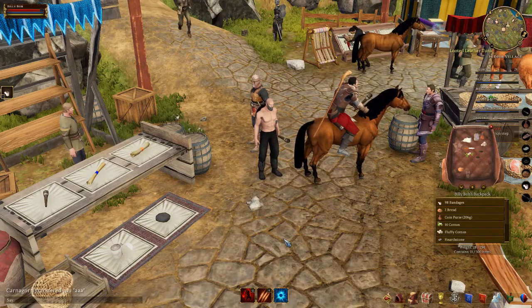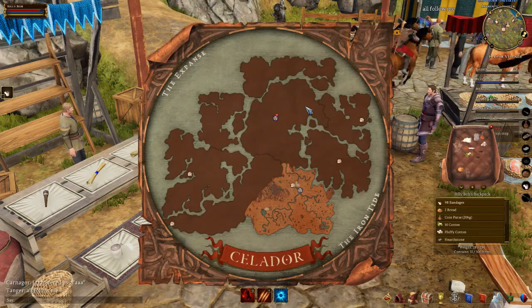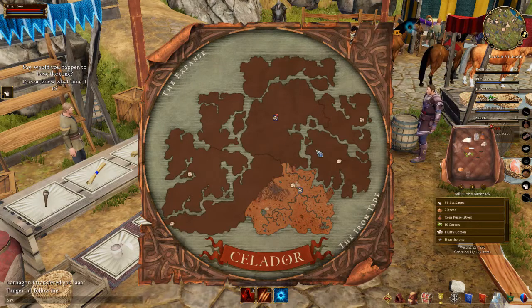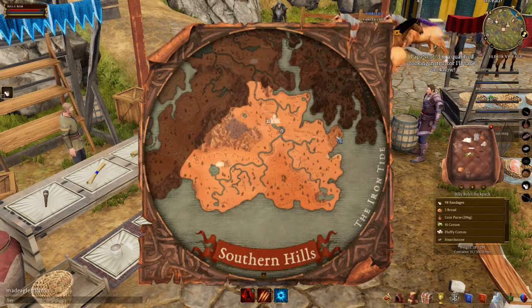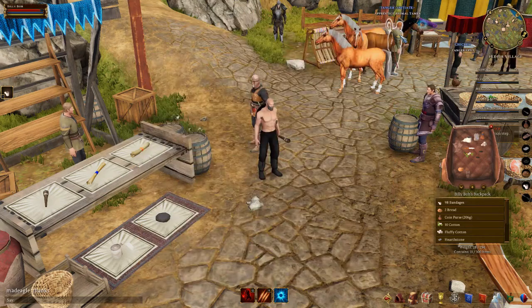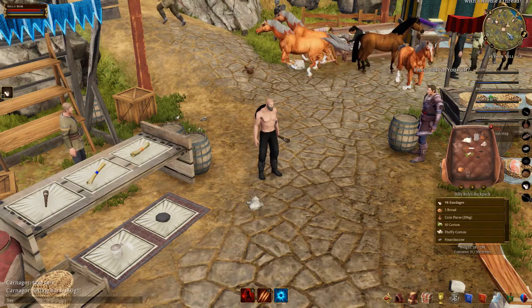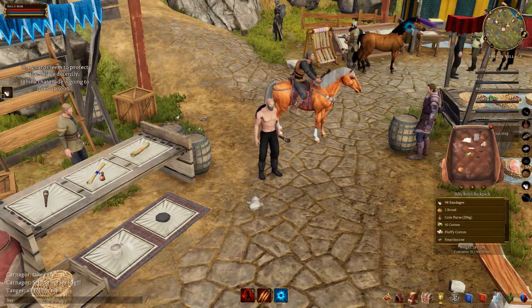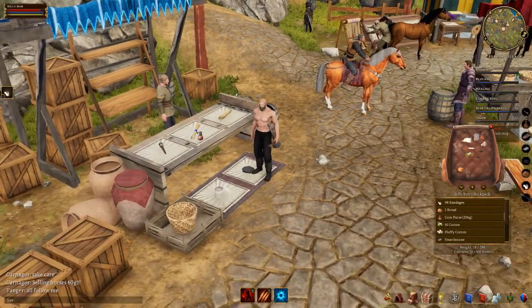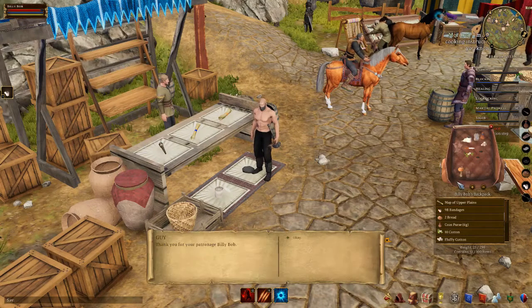Say you start in one area and want to go to another area, and you notice the map is completely blacked out. You can't see anything else. What you're going to have to do is go to the other towns. Right now I'm in Eldar Village and you have to find a general store. You go on the map and you see this little barrel, and you'll see 'Map of Upper Plains' for this area. This will be 200 gold for each area.